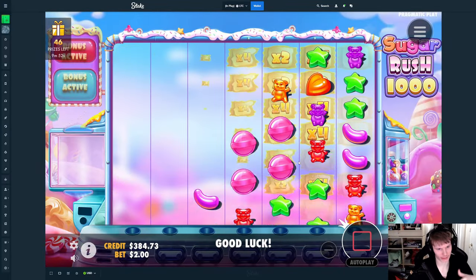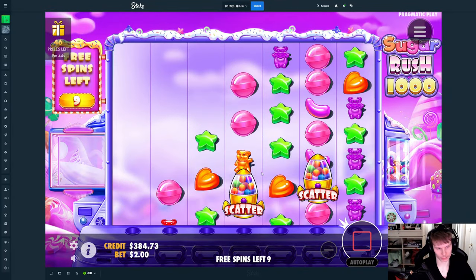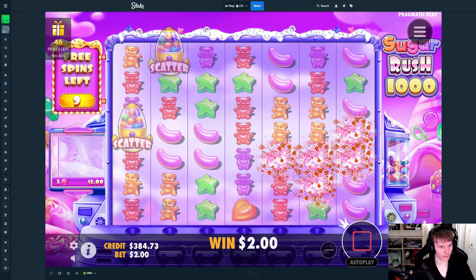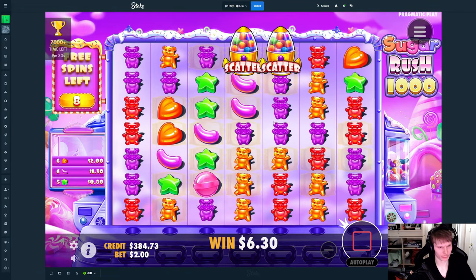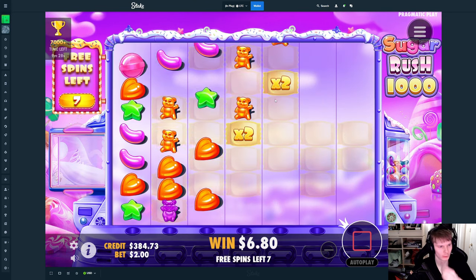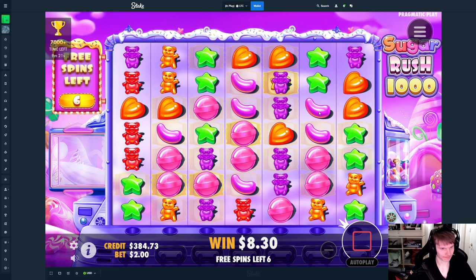I could go for the super buys but to keep this fair and comparable I'm gonna go for the normal buys only. Basically these are the same, just the top multiplier is different — it should be four times bigger on this one. In two spins we've been baited both times with the re-trick — that's insane.